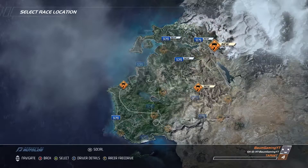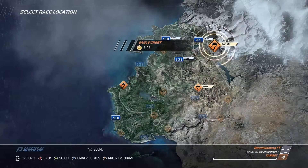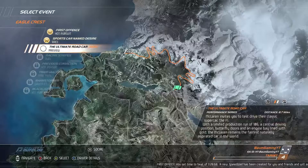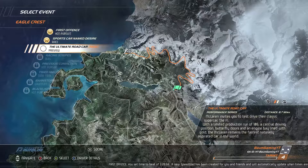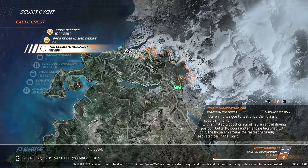Looks like we've got two new events here. Go ahead and jump into Eagle Crest up here. We're going to do the Ultimate Rogue Car. It is a preview. We're going to be driving the McLaren F1 it looks like.